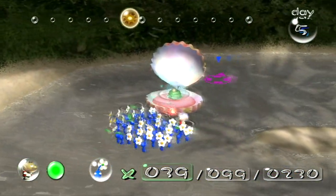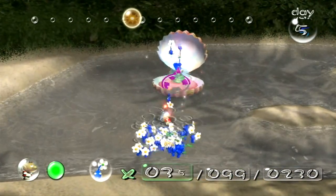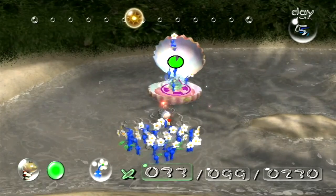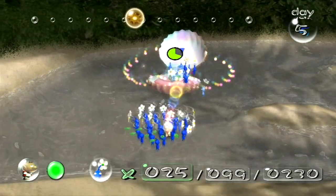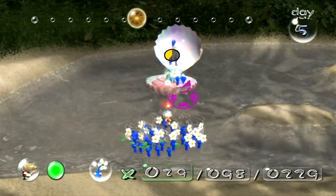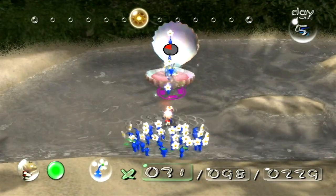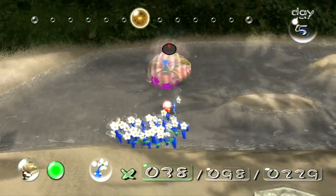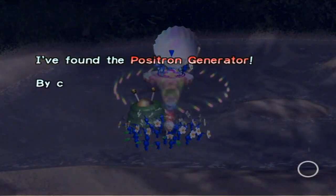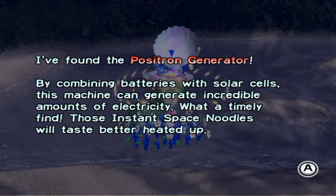Here we have this part right here. Do I not have access to it right now, or do I have to do the thing? So what you want to do is you want to hit this first, and you want to pull the Pikmin back immediately. If this clam snaps down, it's going to kill you. So be careful. How many did I lose there? One? I guess one's not that bad. And there's another quick hit here. But even though the clam does get hit and this part does appear, just like that - this is the Positron Generator. By combining batteries with solar cells, this machine can generate incredible amounts of electricity. What a timely find.